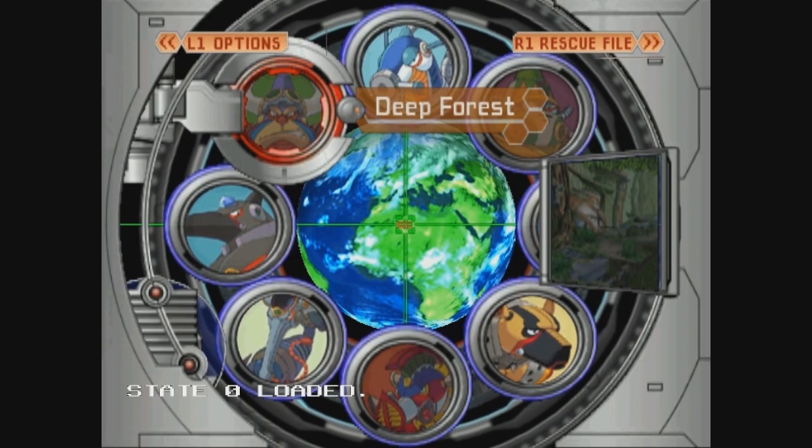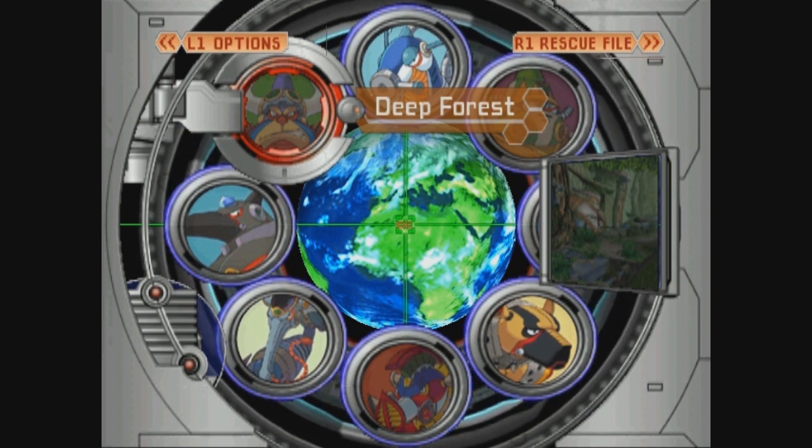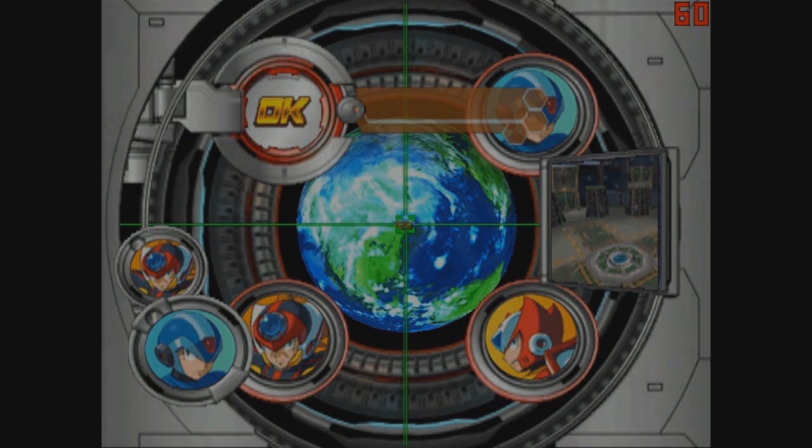Hey there everyone, this is Kevil playing some Mega Man X7. Today we're playing Dodge the Beefsteak with Vanishing Gungaroo. He rides around on his stupid horse and destroys the world with his explosion attack. And triangle kick.